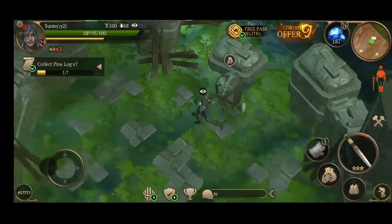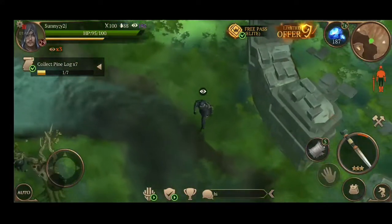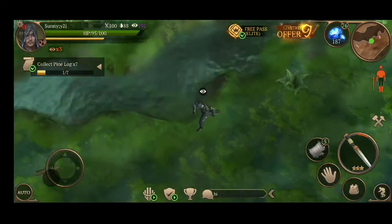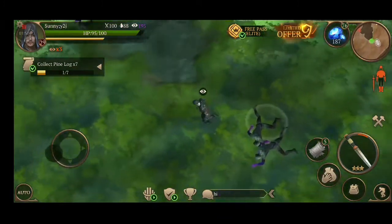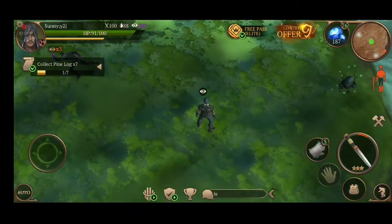Then you will have to open these stone blocks. How will you open them? As you are seeing right now on the screen, with this keystone you will have to open it. After opening that, it's your luck — if you get it in one opening, great, but if not, you will have to continuously raid the cursed forest to get it.